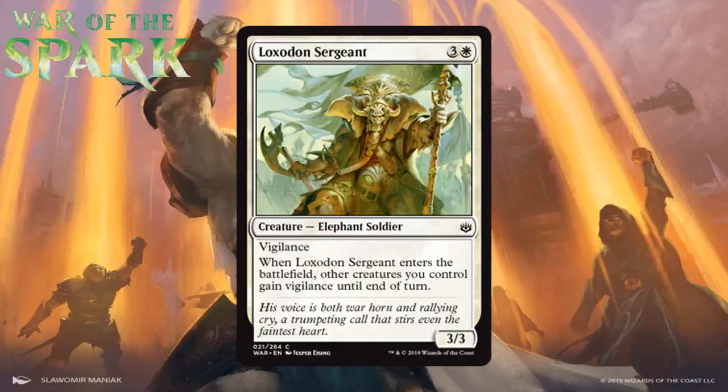Next up we have Loxodon Sargent, which for three generic and a white is a 3/3 elephant soldier at common with vigilance. When it enters the battlefield, it gives all your other creatures vigilance until end of turn. A 4-mana 3/3 with vigilance is probably like a C-. Those stats aren't that good, and while vigilance for your whole team when this comes down is nice — sometimes letting you make attacks you couldn't otherwise — I don't love this card overall. I probably don't want more than one, so I think that makes it a C.